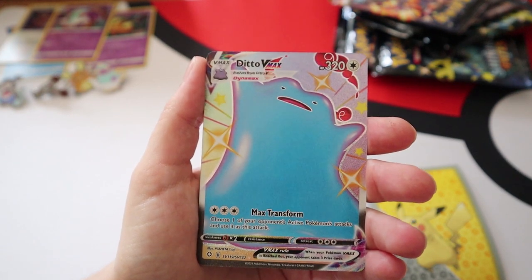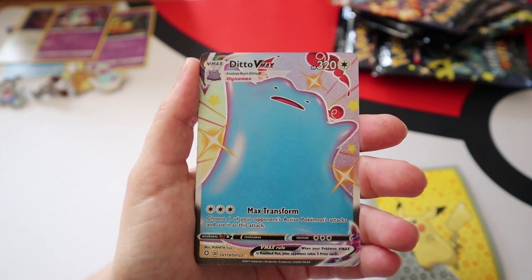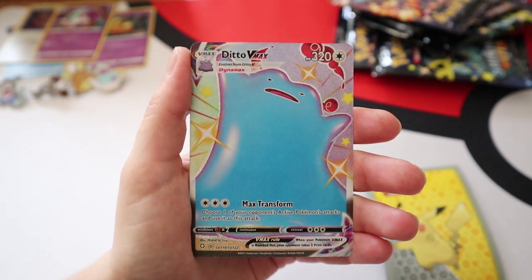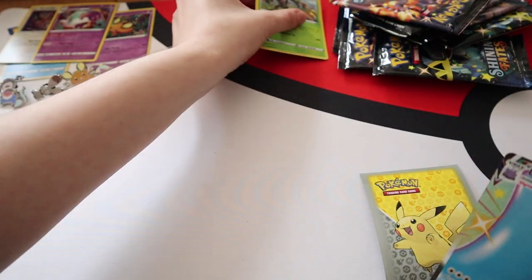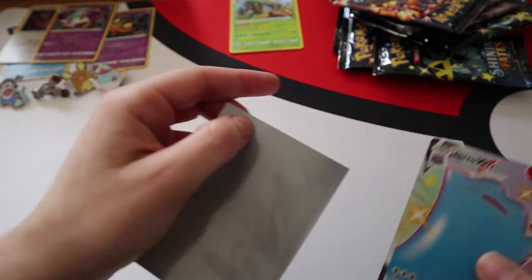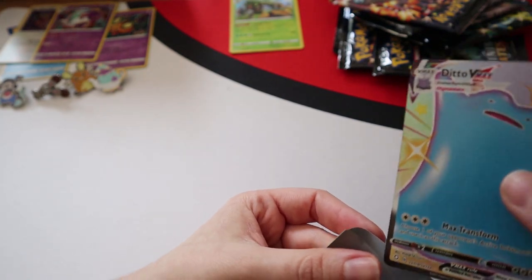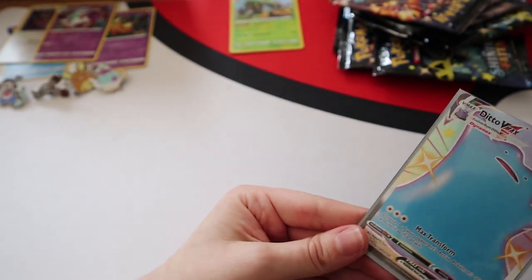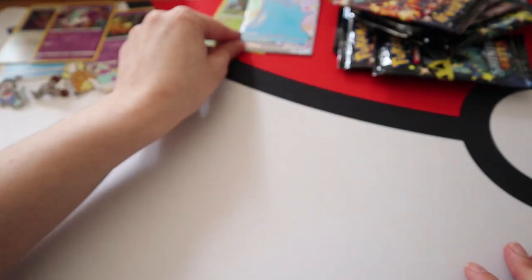Did you get a Shiny Ditto this past weekend in Pokemon Go? That's amazing! And we also got a Shiny Ditto VMAX - brilliant - and a Holo Rillaboom. I've run out of Penny Sleeves so I'm using Pikachu Sleeves, but they will be transferred to Penny Sleeves in the future.